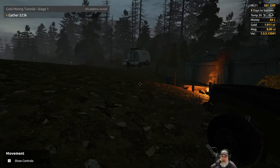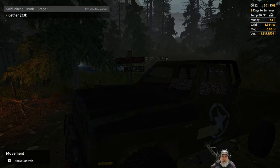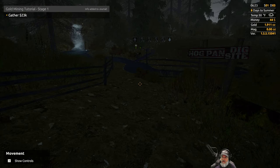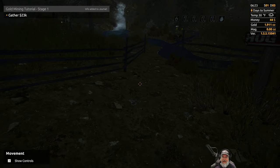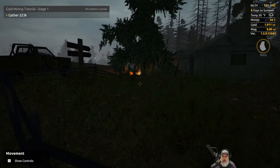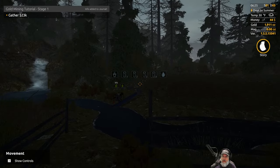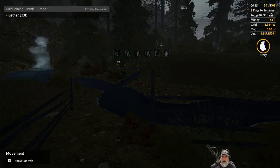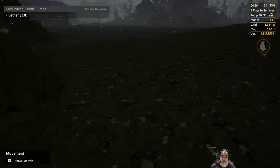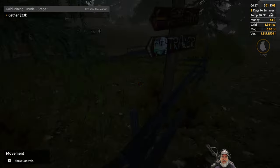Welcome back everybody to Gold Rush. I am Old Guy Gaming and in this episode we are going to do a turn-in. If you look in the upper right hand corner, I have almost two ounces of gold. I did have a little over two ounces, but when you sleep for the night and the next morning comes, the rent is taken out of your gold — about 20 percent of your gold findings for renting this land.